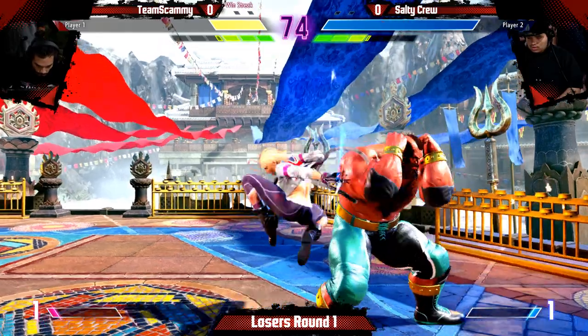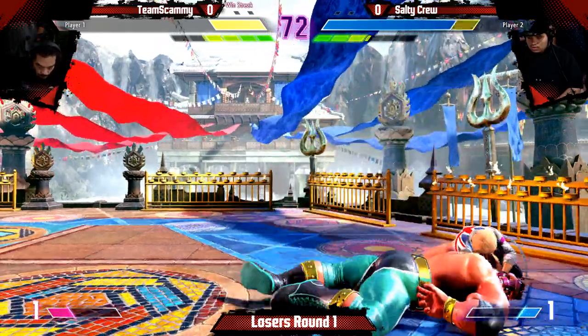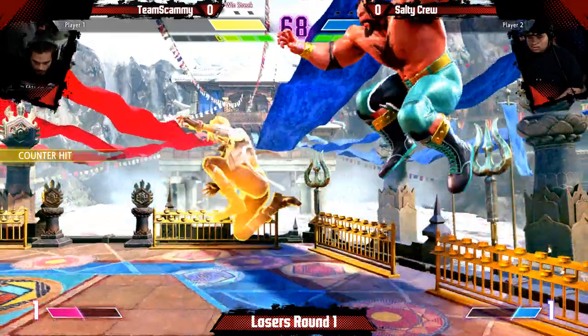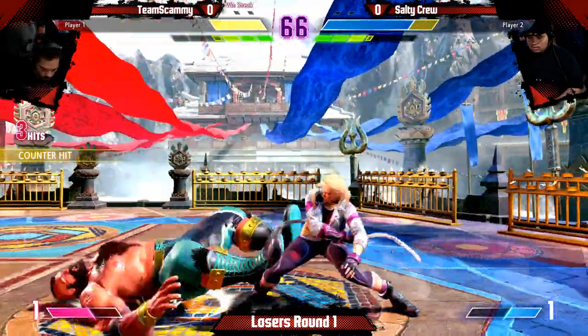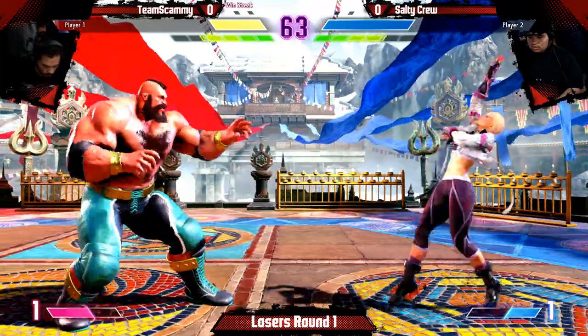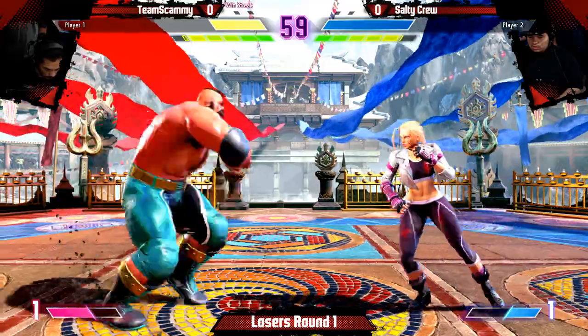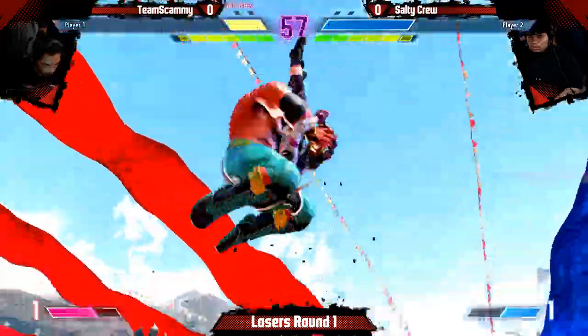Nice gasp with the overhead, and she jumps out of the corner. Now it's time for Cammy to pressure. That was a pretty good jump — nice throw. It's still kind of scary for Cammy. The good thing with Cammy is just pushing forward and not letting the Zangief fully set up.